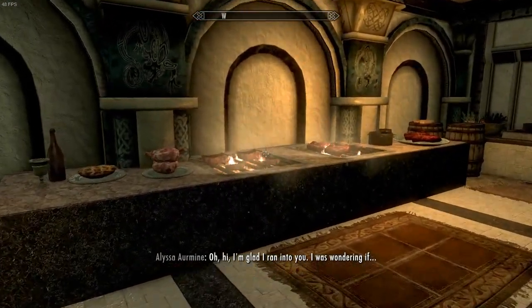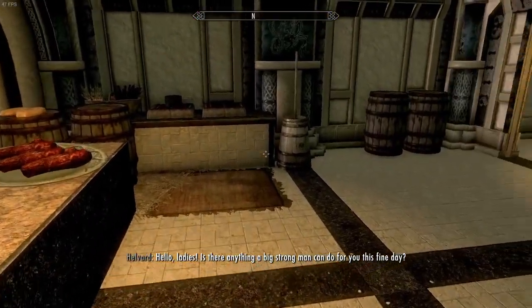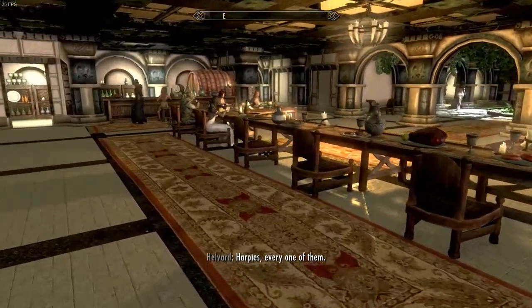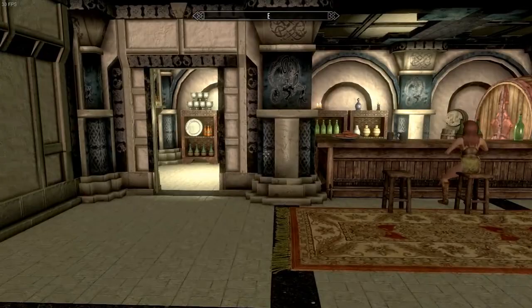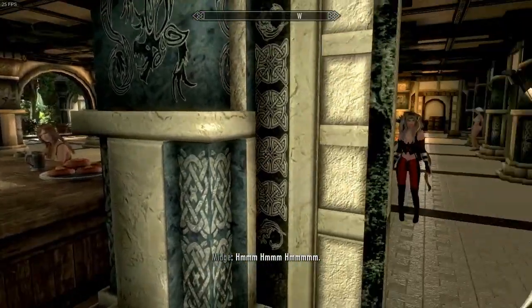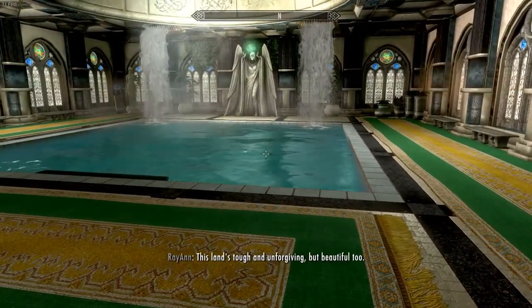Of course you've got your little kitchen here. Look at the size of that meat — holy moly! But look at this for a dining room — can you believe this? There's also a nice little storage room behind the bar.